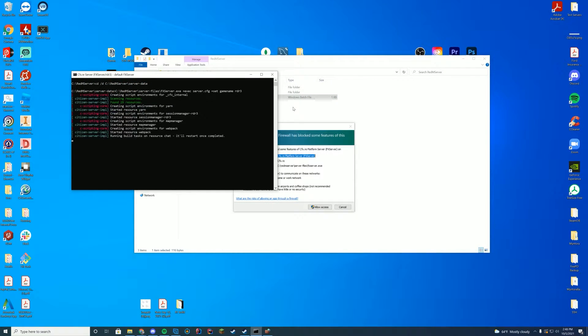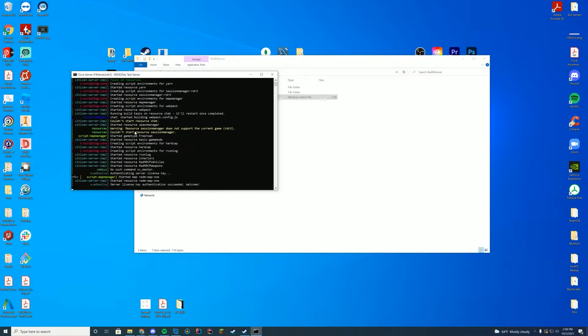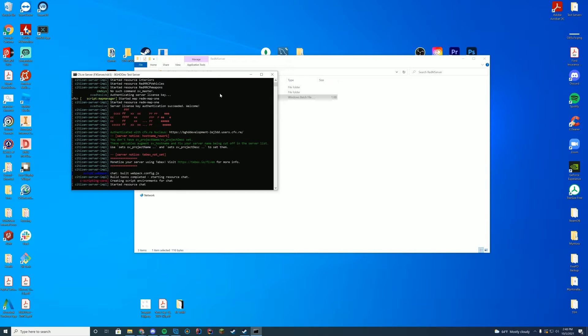Now that we have edited our server.cfg, we can go ahead and start up the server. Give it a second to start up and make sure you allow access if it asks. Keep an eye on the console because the first time you run this, it may start resources, it may restart — multiple things can happen. Just make sure to check and confirm you see 'started resource interiors', 'vehicles', and 'weapons'. Those are the ones we installed, so we're good to go.